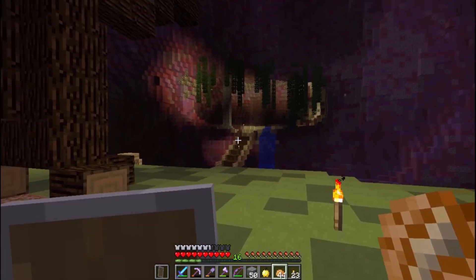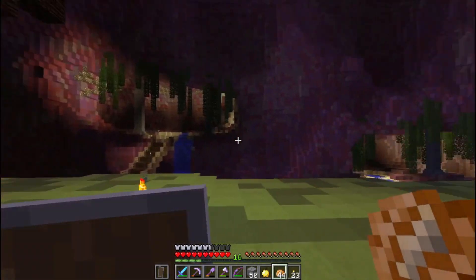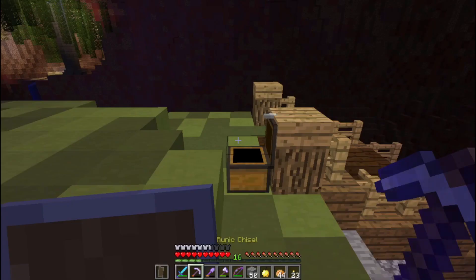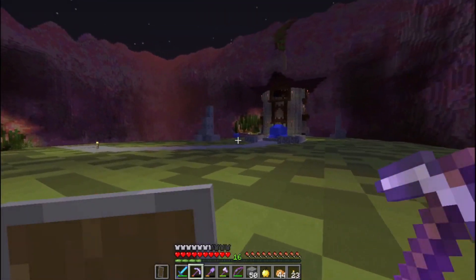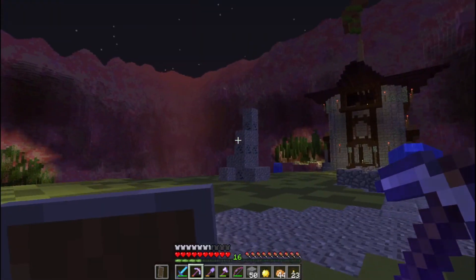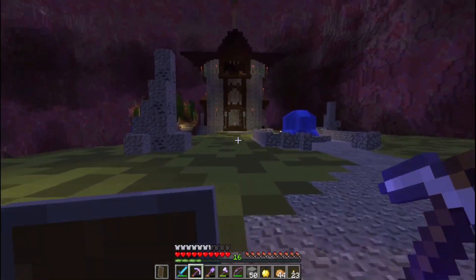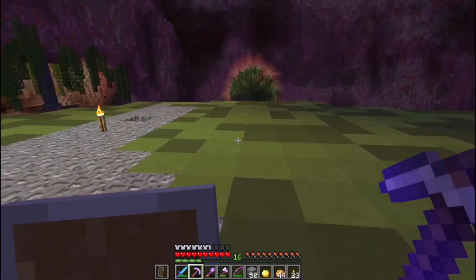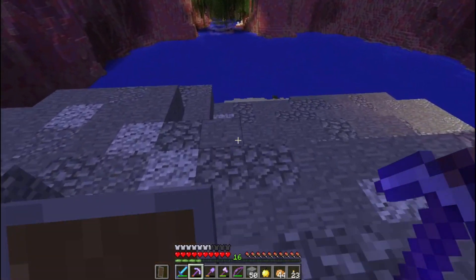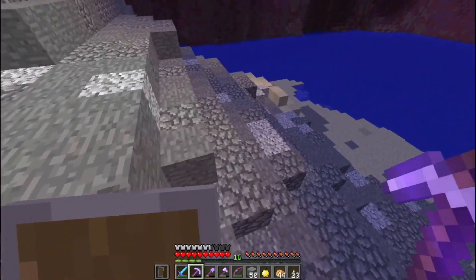He wanted an item that we were supposed to get from the Lonely Tower. I looked around normally and I couldn't find it. So I went into another world, basically copied the files over from the original save, just to see if maybe there were creepers in here, did they explode something, did something go wrong. Nothing went wrong. It took me a while — I completely annihilated the place.